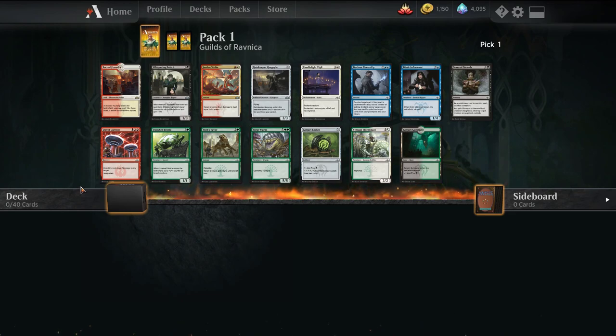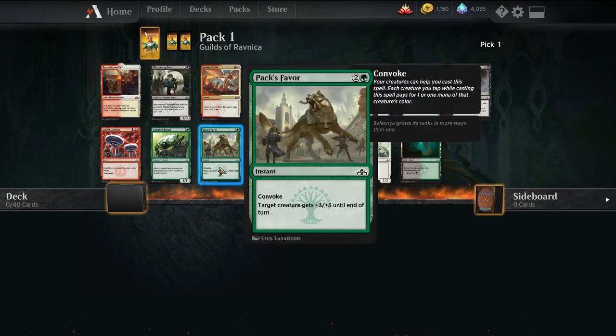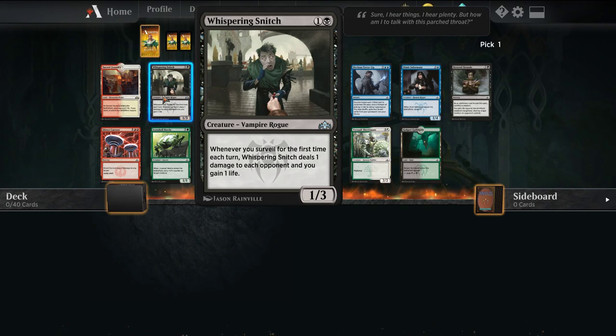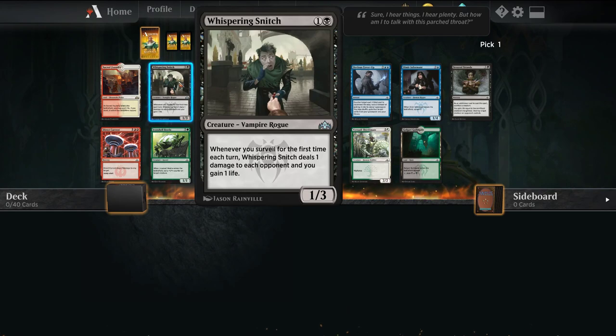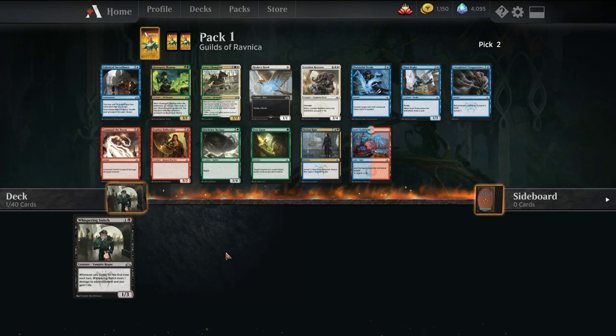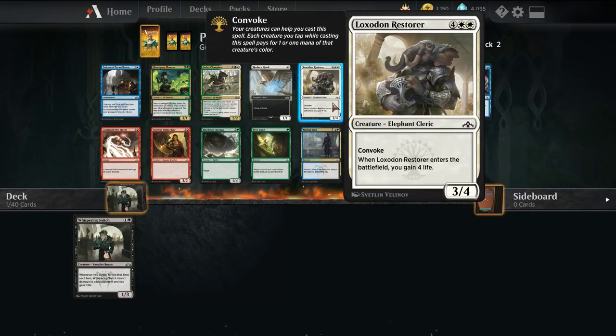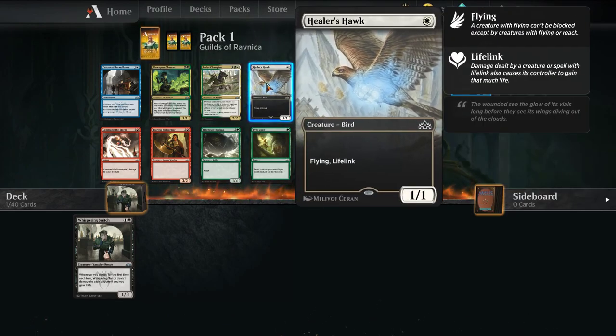So this first pack, I already have the Sacred Foundrys full, so rare drafting isn't necessarily there. It's deciding if we want to force Boros or if we want to go Dimir. I think this opens us up to a little bit more, doesn't get us committed to pack. Healer Hawk is also good, so Boros probably should have been where we went — but Healer Hawk's one of the best one-drops we can play.